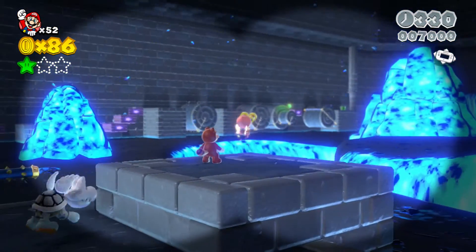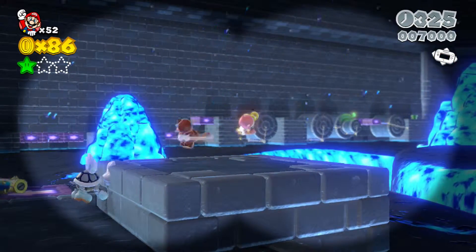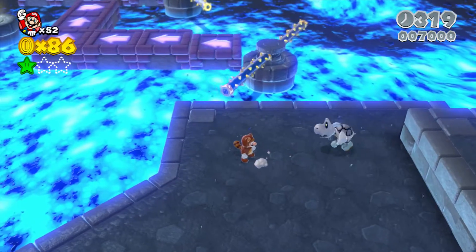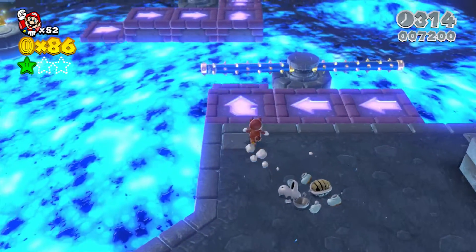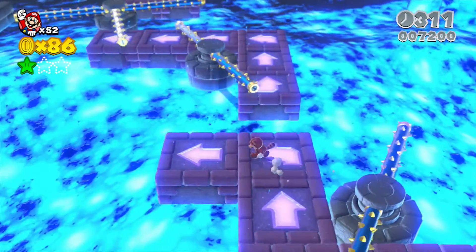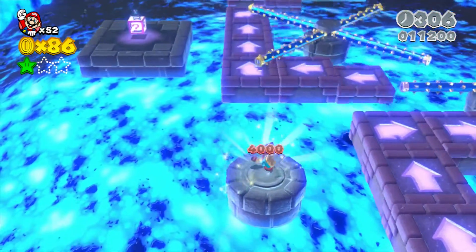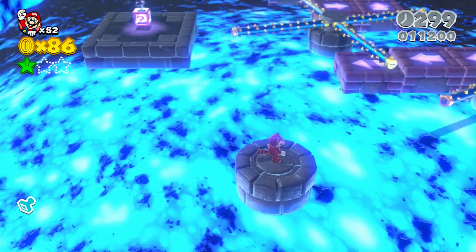Let's see what we can see. There's one star over there, and let's hopefully find the second star — or that might be the second star. Highly doubt it. Oh, here's the stand. Now it looks like the second star's in that purple question block.